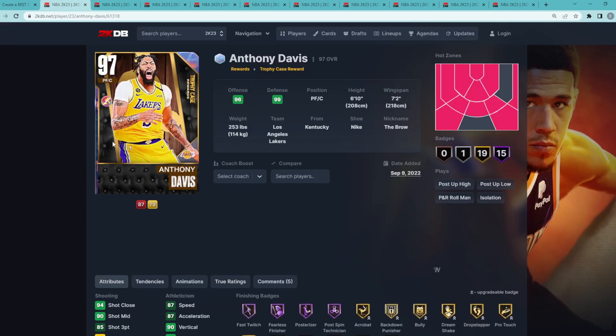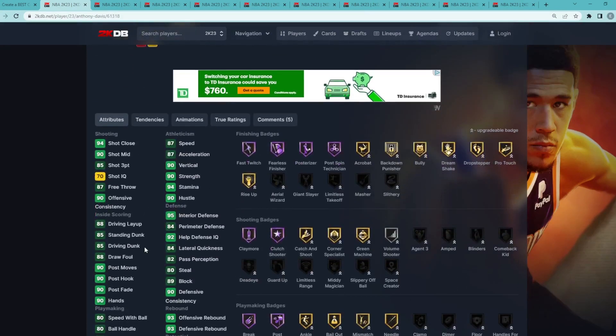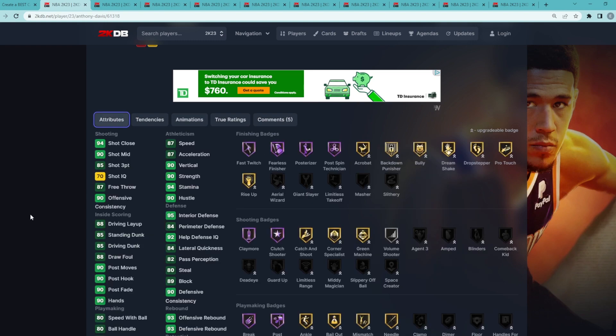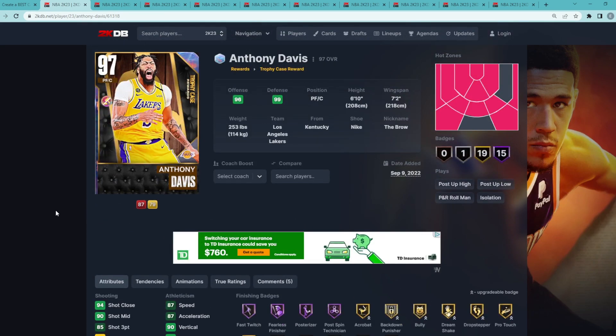And the number 1 spot is going to be Opal Anthony Davis. We all know why he's super elite — power forward and center, 6'10" with a 7'2" wingspan. He's a very well-rounded card, has a really good jump shot, has the normal leaner and the Michael Jordan dribble style. For a card that's a power forward and center, he can move really well, he's a great defender, really good in the pick and roll, really good in the pick and pop, and overall just going to be one of the better power forwards and centers in the game. Let me know in the comment section down below who are some of your guys' favorite free cards in the game right now, and let me know what you guys have changed about my top 10.